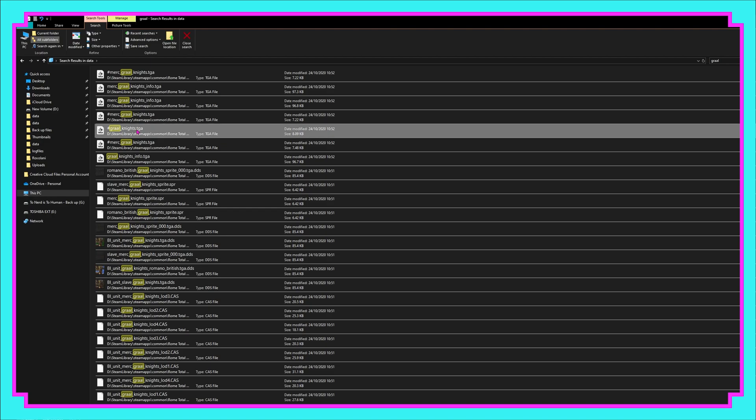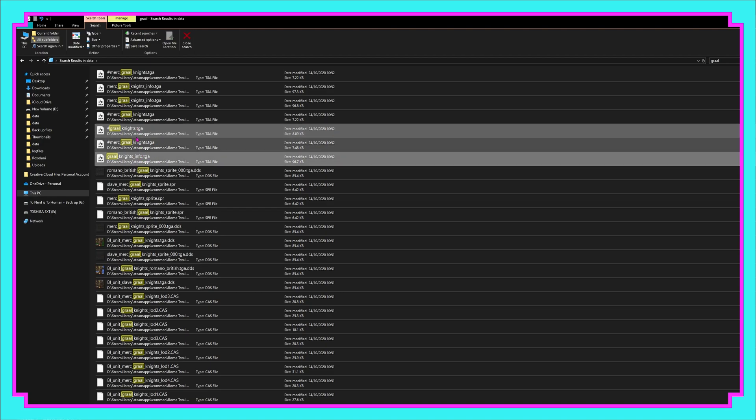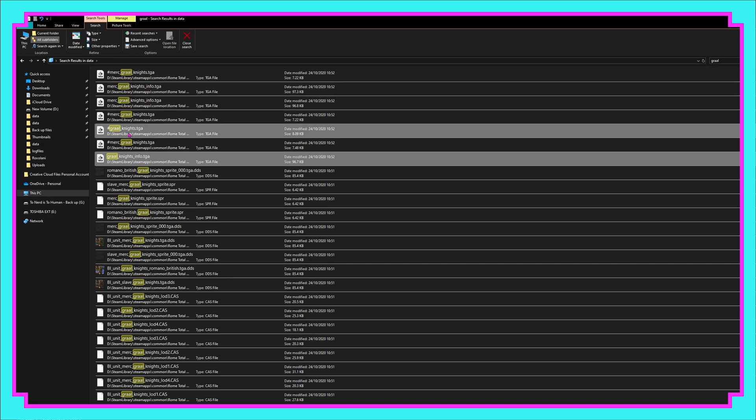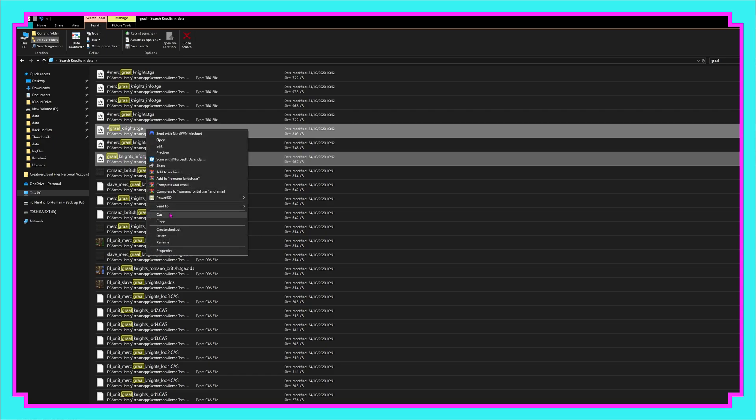We need to grab this one here — Grail Knights — and Grail Knights underscore info. There are mercenary versions of this as well, so just make sure you get the correct one if you want it to display in the right colours. We need to copy these two files.